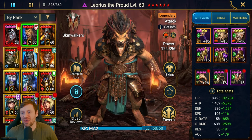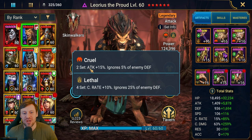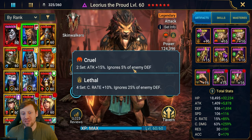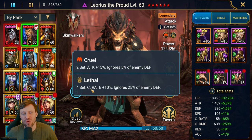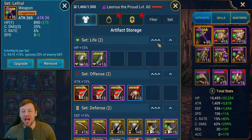Let's check out the gear and the build. We're in Cruel and Lethal — we get an extra 15 attack, ignore 5 defense, plus that 25, so we're ignoring 30 defense total. We also get that 10 crit rate, and obviously Merciless is the best gear set right now.